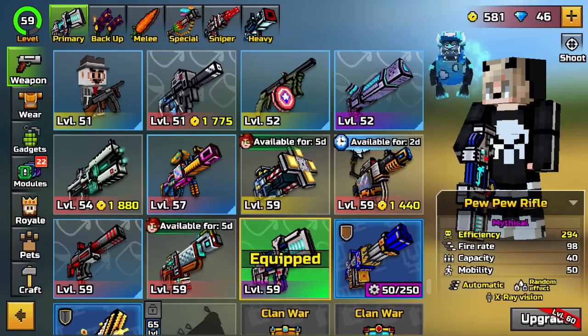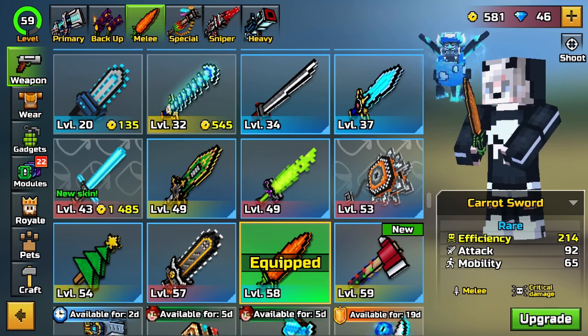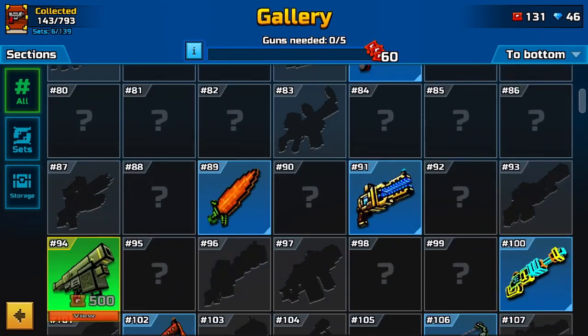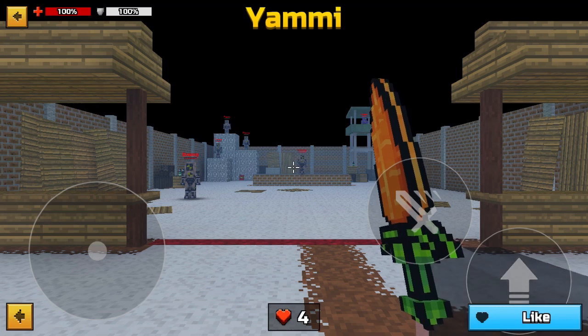So you go here and tap the weapon that you need, whatever you choose. Then go to gallery and you can choose whatever gun you want. I'll choose the same weapon, and then go to the polygon. You will see the username, the health bar, the back button, and the like button.